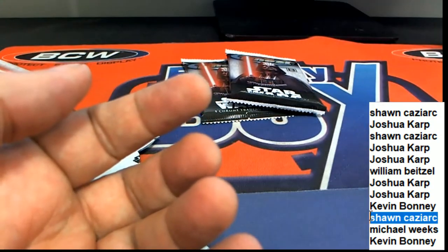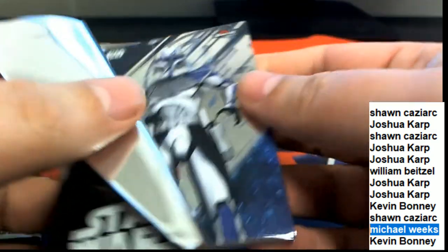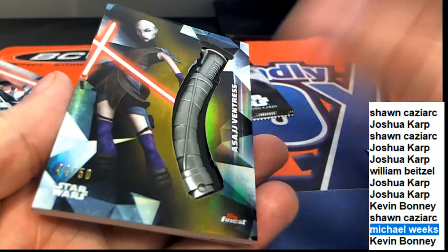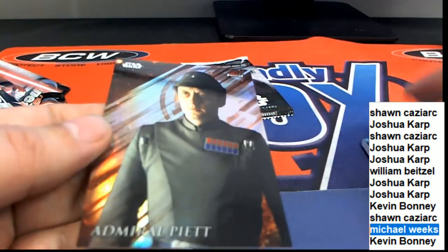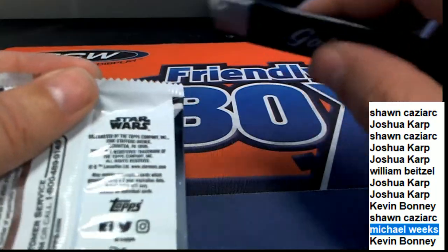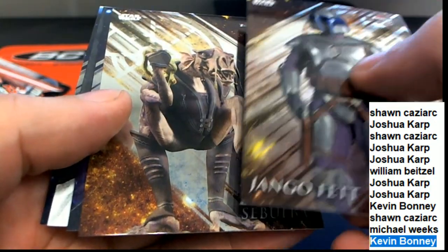There is a nice Tarkin. Michael Weeks and Kevin B. are hitting in the break — surprise! What do we have? Captain Rex, 44 of 50, and we have a lightsaber relic — Ventress, 44 of 150. Congratulations, Michael Weeks, with the lightsaber manufacturer relic piece. Kevin B., you've got an autograph or a sketch card in Finest.